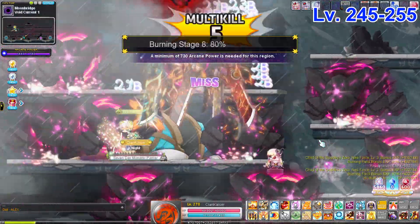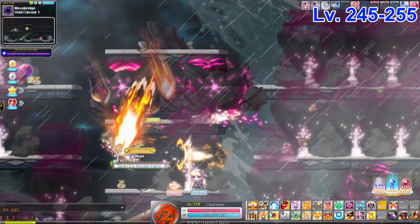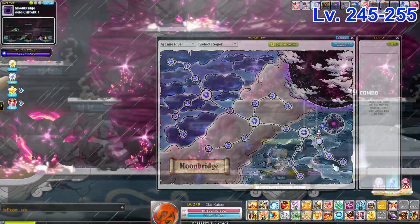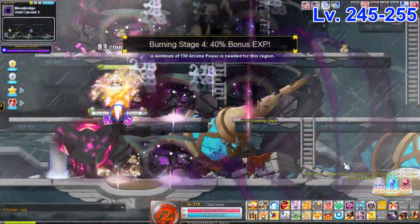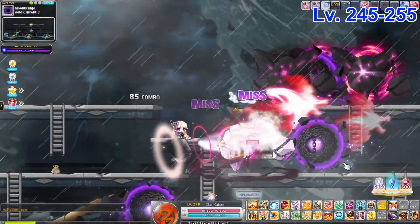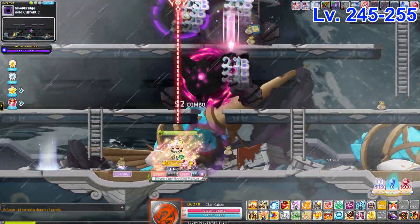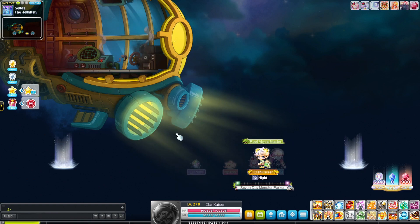Void Current 1 is pretty nice — with Frenzy the spawn here is really good. Go around in a circle, same as the other maps. These monsters have ginormous hitboxes so the more of the map you can kill, the better. If you prefer a slightly more organized map, Void Current 3 is another popular option — move around from left to right and right to left in a circle and you'll be good. Hope you enjoyed this video! I'll be posting the 250 to 275 guide in a few days, so subscribe and turn on that notification bell.